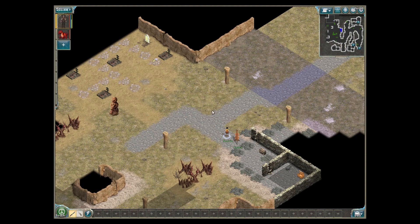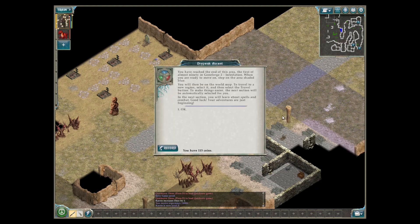Oh, there's a cemetery over here. You have reached the end of the area — the first of almost 90 in Genforged 2. When you are ready to move on, step on the area shaded blue. You will then be on the world map to travel to a new region — select it and then select the travel button. In the next section, you will learn about spells in combat. Good luck. Your adventures are just beginning.